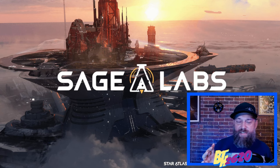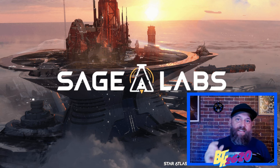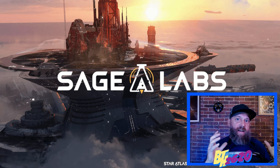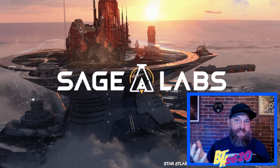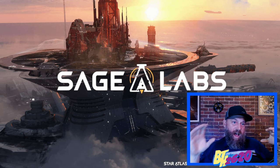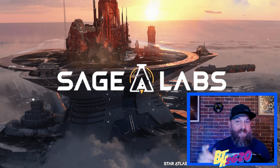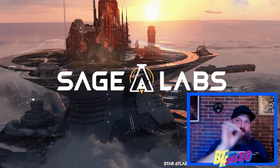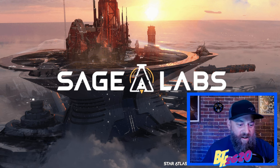Before we jump into Sage Labs, I want to preface that we're only playing with one tiny air bike. This game is definitely made for having fleets of ships — possibly even multiple fleets. With more ships you get larger cargo space and can mine a lot more raw resources at once, and obviously craft more. With multiple fleets you can have two mining iron, or one mining iron and another mining carbon. We're working with one single air bike, so it'll be a bit tedious, but it'll show you the whole mining process. Let's head into Sage Labs.